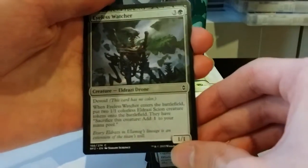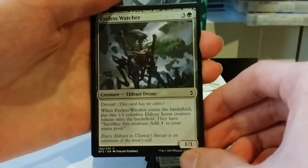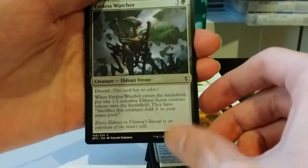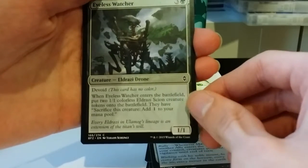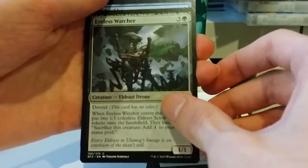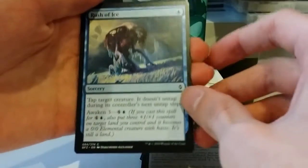Next up, the Eyeless Watcher. Three and a green for a 1/1. When he enters the battlefield, you get two Eldrazi Scions. So you're getting three dudes for the price of one. Not bad. Works a lot better in the devoid decks though.